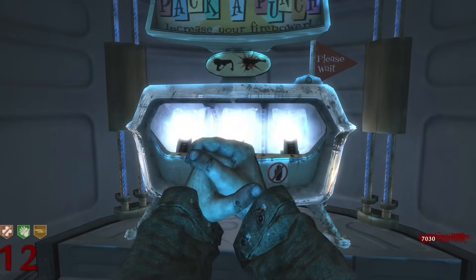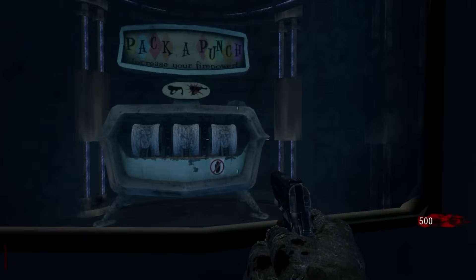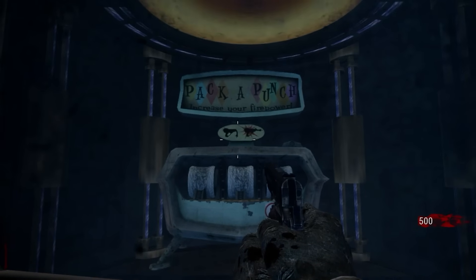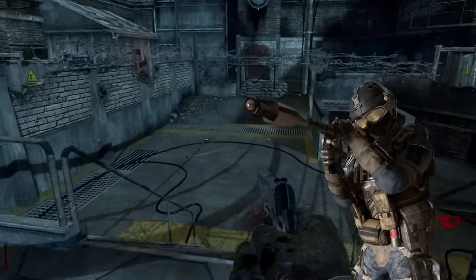And you may be thinking, what about the Pack-a-Punch machine? It was in the Der Riese spawn room. Well, technically it was behind a powered door, so it was not part of spawn. Anyway, I think that's a good start for our definition of a spawn room, so let's go ahead and move on.